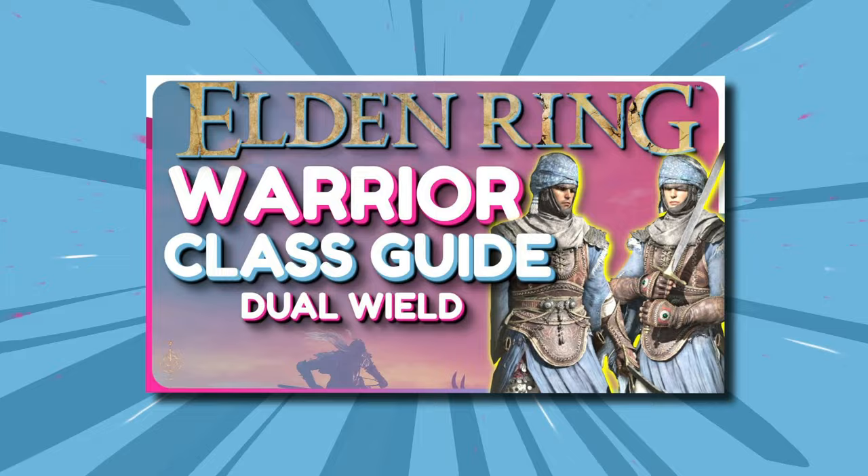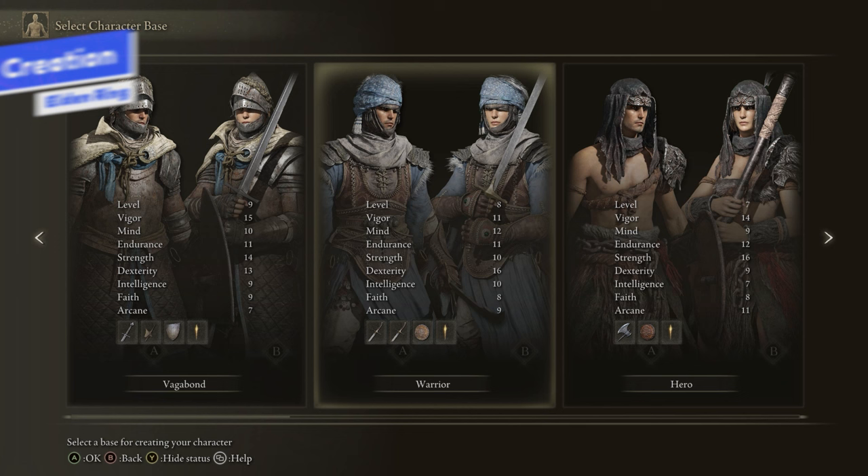For the Warrior, you start out at soul level 8 and your primary stat is Dexterity — you start with the highest Dexterity, so if you're looking to make a Dex build, this is the best class to start with. We do have a very low Vigor, which is a bad thing since we'll be taking damage without really using a shield or blocking. We also have a little bit of Endurance, but also low. Pretty much all points go into Dexterity here.